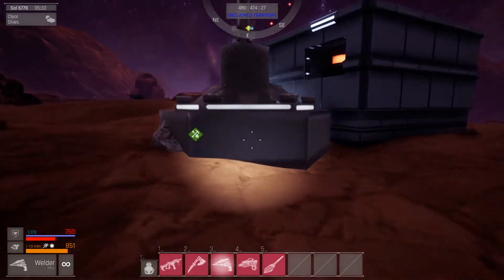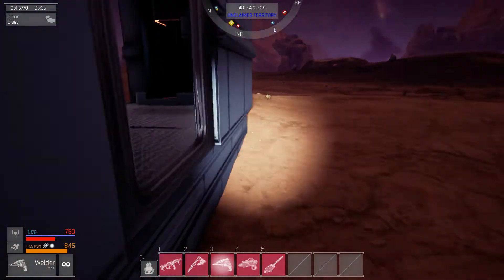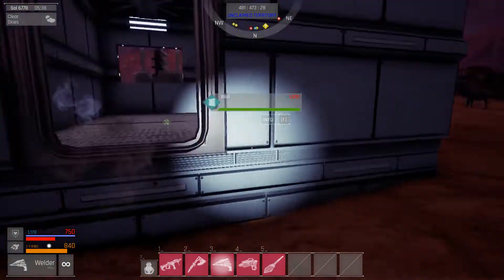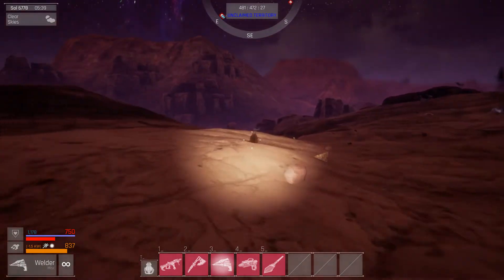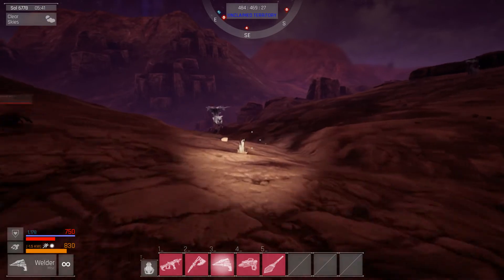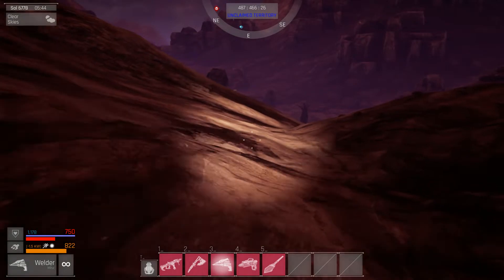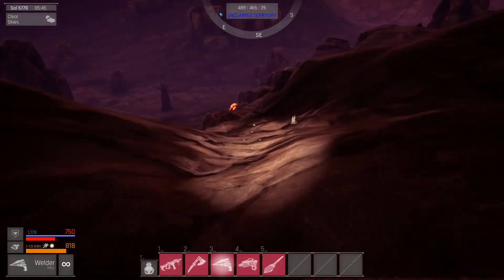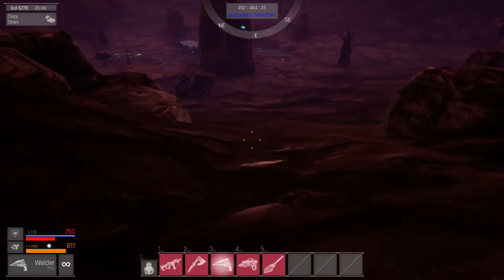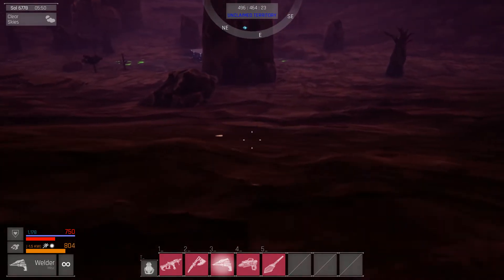I've put about 100 uranium in the generator and that should work just perfectly. 164 left. So let's go back home and utilize the silver and the steel that I have, because basically what we're going to be doing is upgrading stations back home. Every station needs like 10 steel for an upgrade, and let's hope this slope won't kill me. Fortunately not.